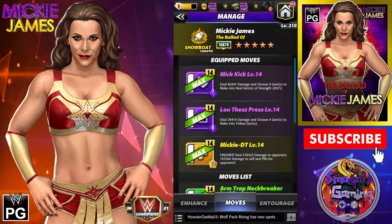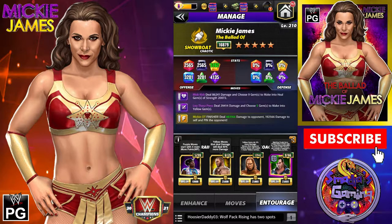Let's take a look at a second build. We have the Mick Kick: deals 86,241 damage and chooses nine gems to make into heal gems of strength 20,000 plus. The Luthers Press: deals 29,414 damage and chooses four gems to make into yellow gems. And the finisher, the Mickie DT. Entourage: Xavier Woods, the purple MP trainer; Randy Orton, the Viper — showboat, yellow moves deal 25% more damage; coach Hall of Fame Booker T — yellow gems do 5% more damage and moves that generate yellow gems create one more yellow gem; and Shawn Michaels VIP — matching purple gems charges moves by one more move point.